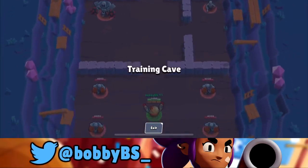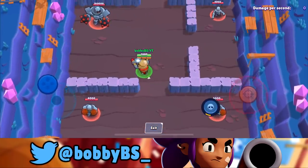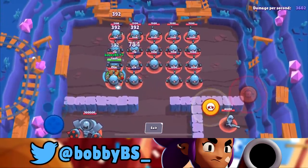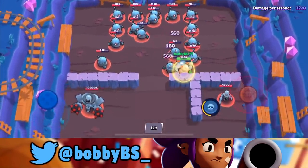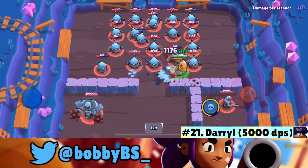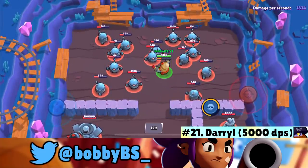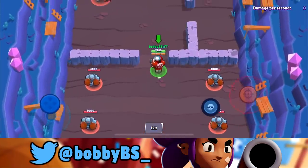Coming in at number 21 we got Daryl. With Daryl you can just spray as fast as you can for about 4,100 damage, or roll on top of people and spray — when fully charged you can do a maximum of 5,000 damage per second, giving him the number 21 position.